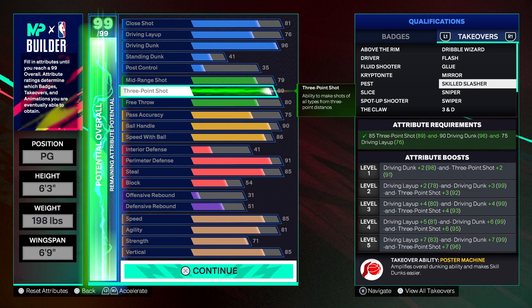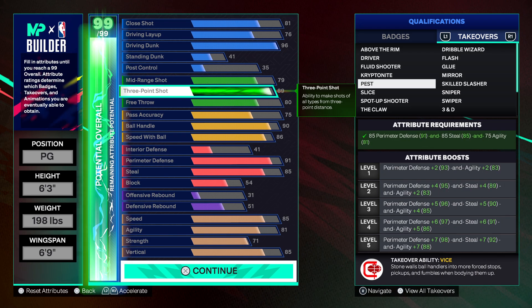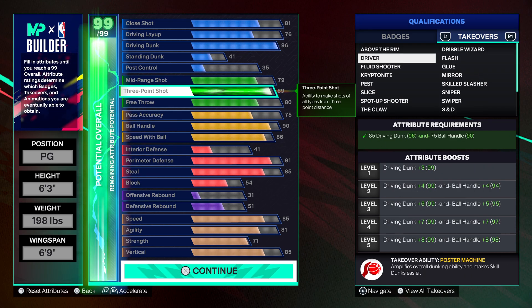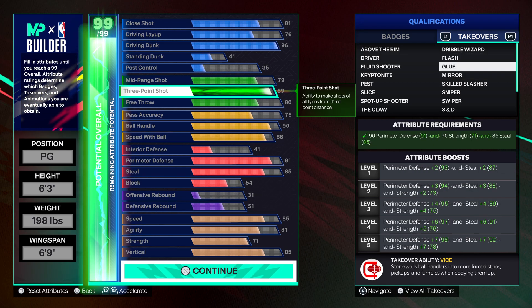I'd go with the skill slasher takeover, or you could go with the pest takeover if you want a defensive takeover — you get a boost to perimeter steal and agility. Kryptonite is decent if you want to go with a slashing takeover. Skill slasher and pest are probably the only two I would go with on this build.